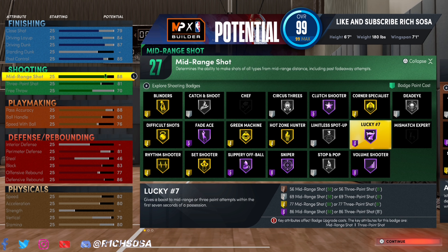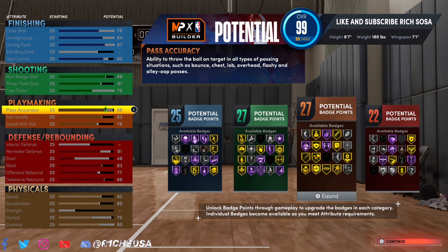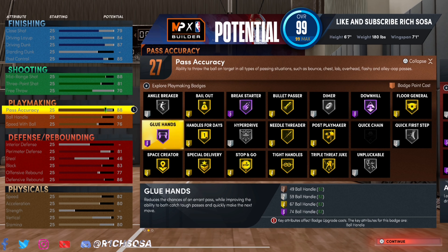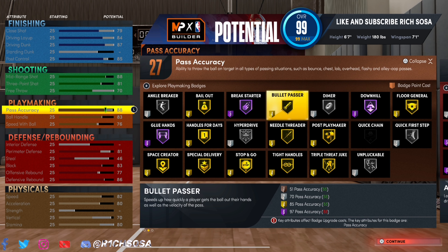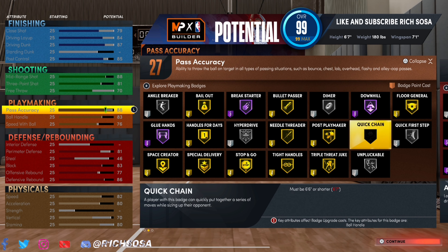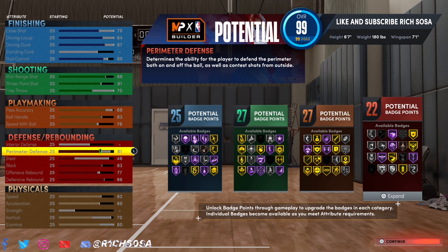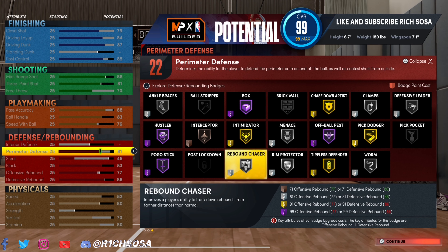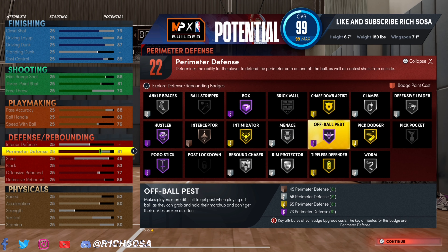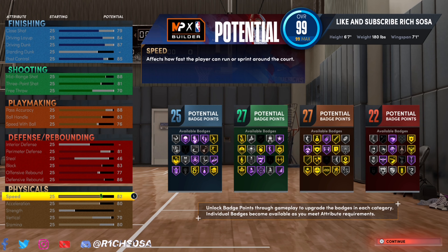When it comes down to shooting, we're going to get 27 shooting badges. This version is much different from the second one, especially with the height taken into account. For playmaking we also get 27 badges. For defense we get 22 badges — not bad at all. Already over 100 badges in all, plus we get the plus four from college.